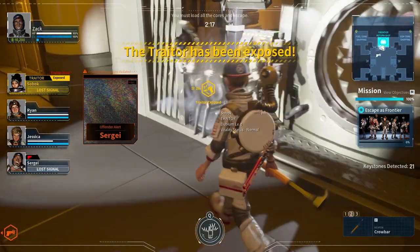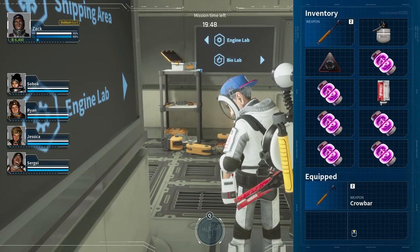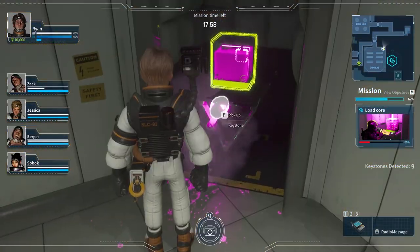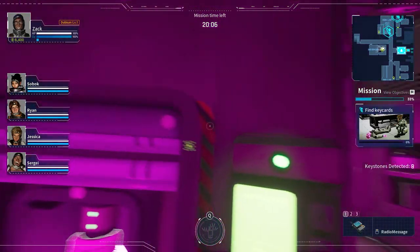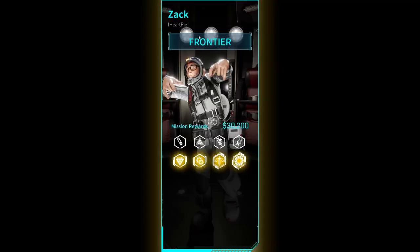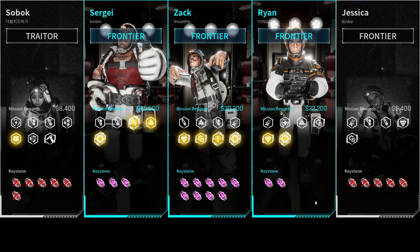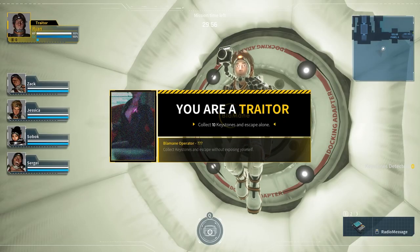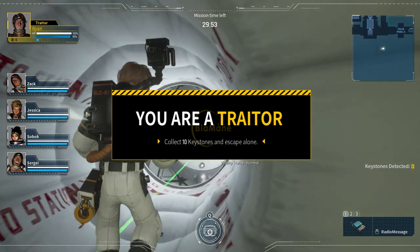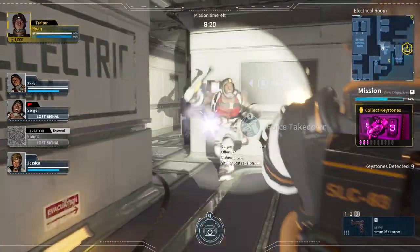Now, about the traitor. As the game goes on, keystones will be harvested — you'll find them on bodies, cores, and side objectives such as the infirmary, storage room vaults, and computer side consoles. The keystones grant frontiers bonus points if they escape with them, but more importantly, you need to keep them out of the traitor's hands. The traitor's only objective is to harvest ten keystones, which is no easy task since everyone will be hoarding them.